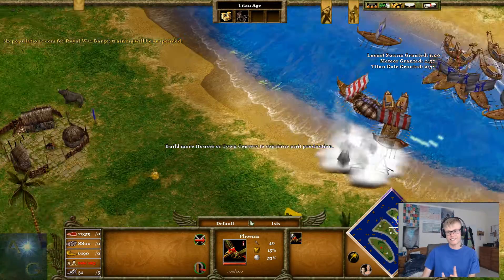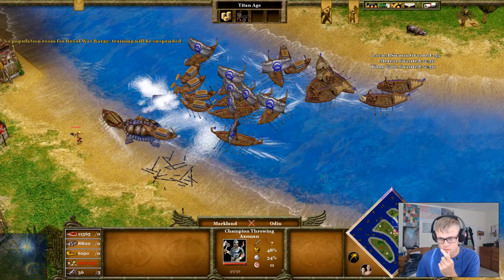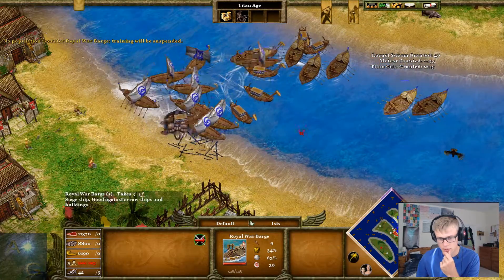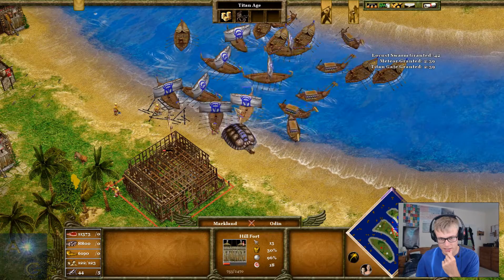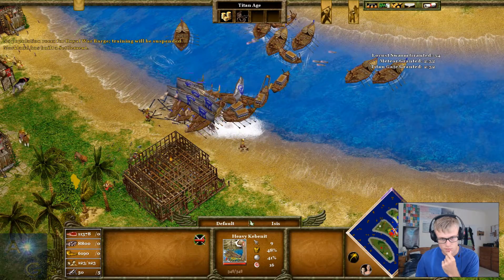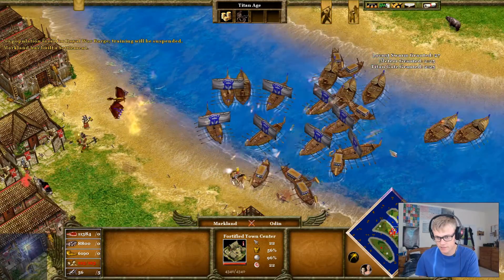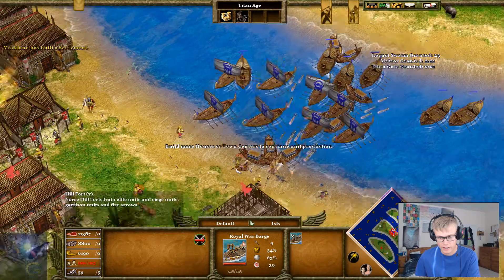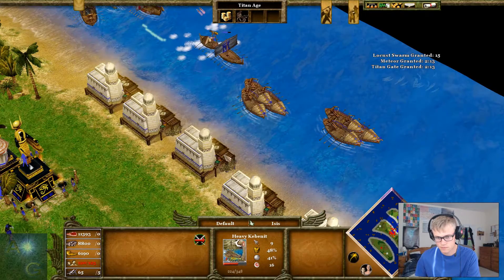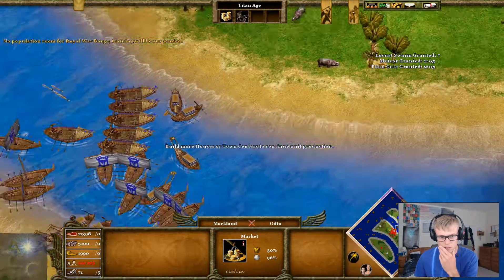So I'm quite keen to keep their population as low as possible. The best way of doing that is to take out their town centres. We want to get the town centres really. As you can see at the moment, we're not quite destroying the buildings quickly enough. So I'm going to want to bring these guys around to try and destroy them a little quicker.